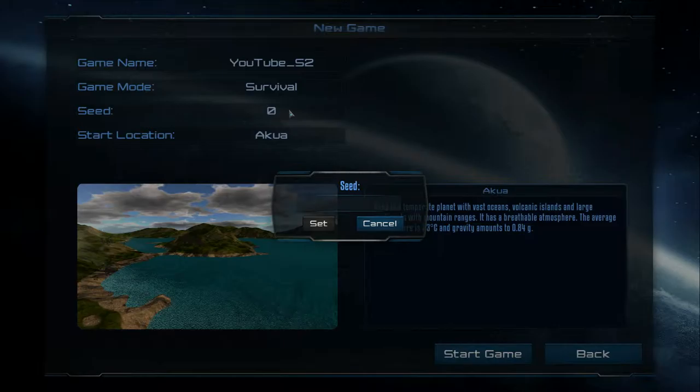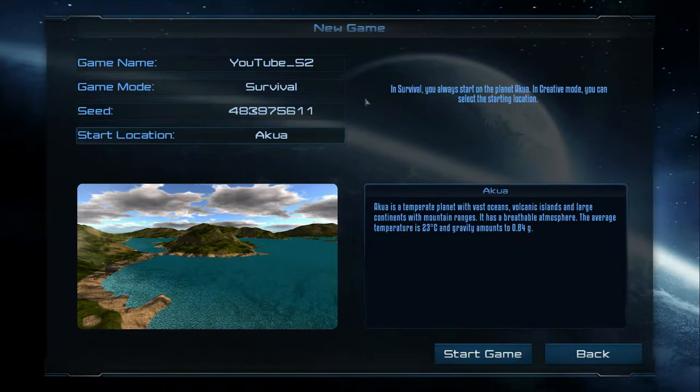Let's see what kind of seed we can create — can we type letters? We can type letters. I didn't read anywhere about there being a requirement of just numbers. Let's pick something cheesy like 'YouTube' or some numbers. Oh, maybe you do need just numbers. Let's try one through twelve — oh, it looks like you can only have ten characters. Okay perfect.